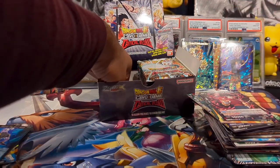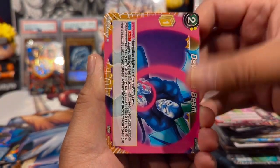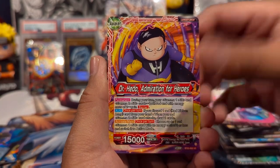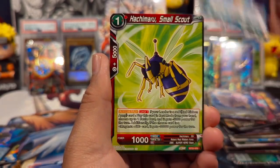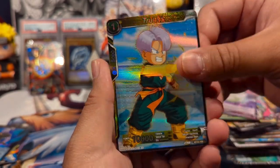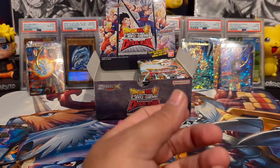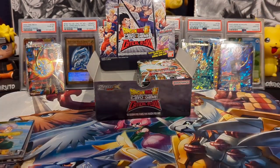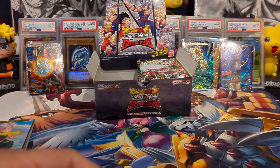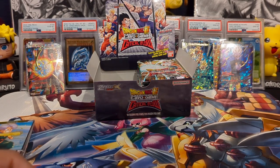All right, last pack on the left side of the box. We have Celmax, Devil My Beam, Dr. Hedo, Janinba, Hachimaru, Upa, Eliminating a Nuisance Piccolo, Trunks, and a Son Gohan rare. Not bad for the first half — we got like four hits! Really excited about that. We're at about the halfway point, so be sure to subscribe if you haven't already, like the video, and leave a comment — goes a long way for the algorithm.